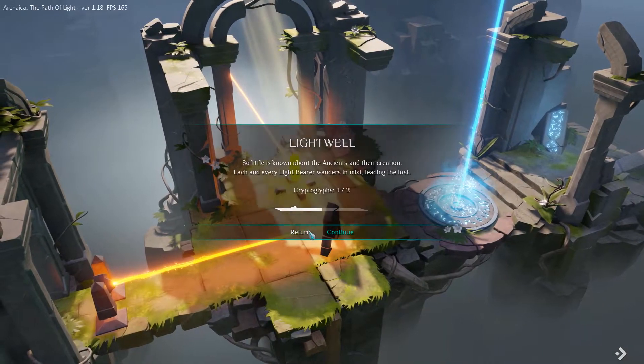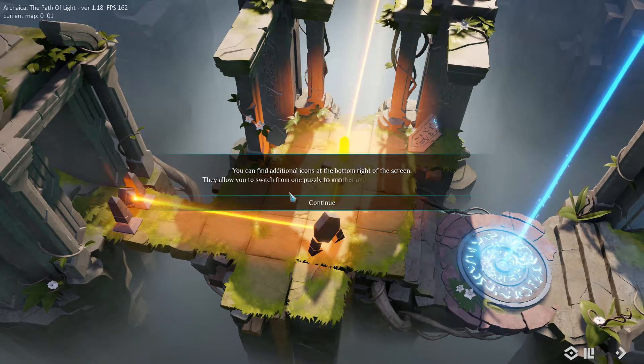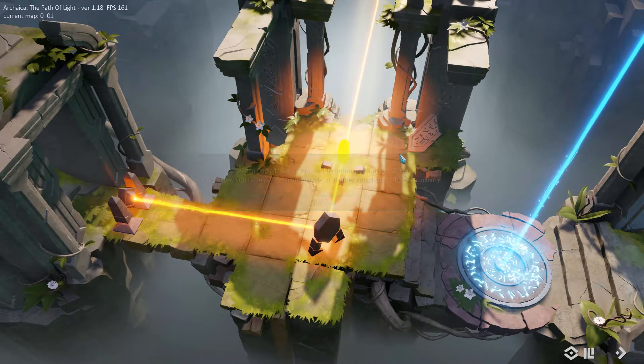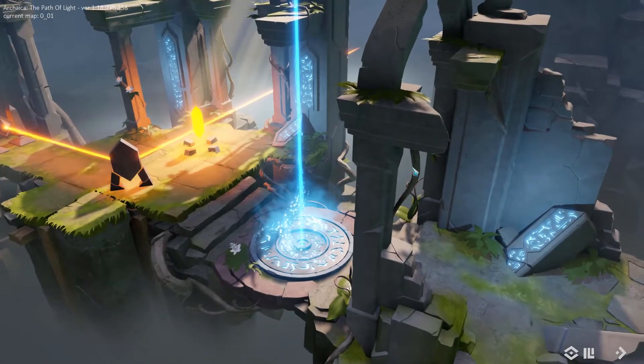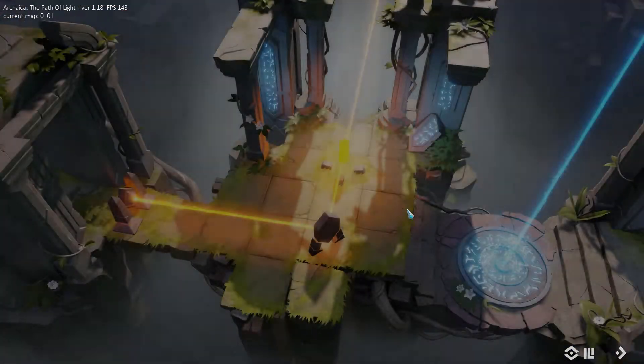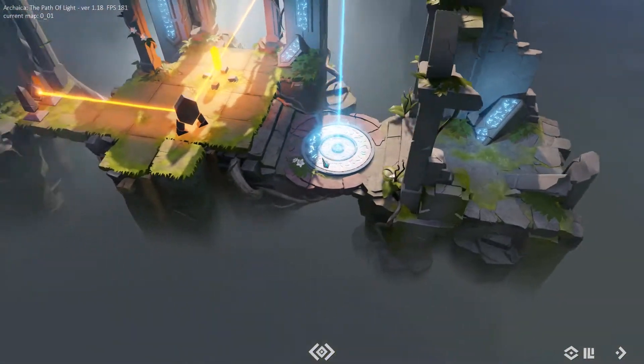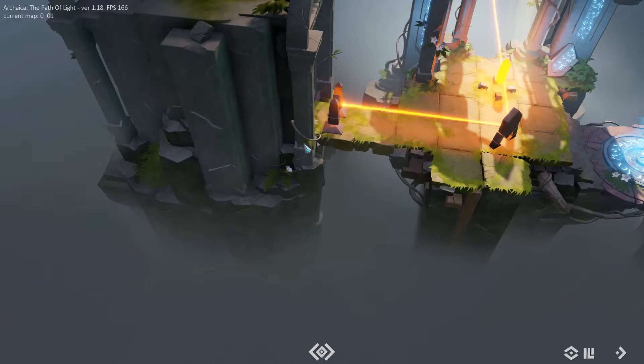Cryptoglyphs! Return — no, I want to find out! You can find additional icons at the bottom right of the screen; they allow you to switch from one puzzle to another and display the level summary. It was this one — Lightwell! The well must be filled with light in order to offer its power to the god. So now the cells appear!